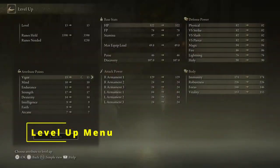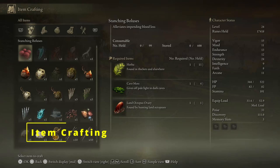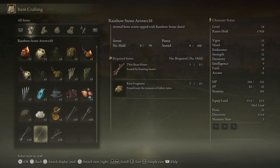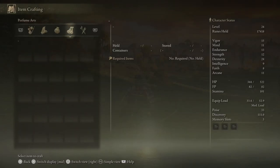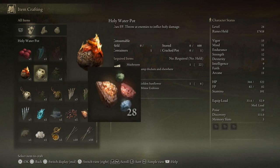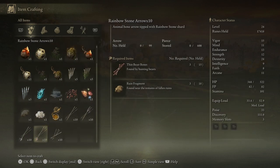In the level up menu, spend runes to gain levels — choose a stat to increase and notice various numbers turn blue indicating affected parameters. Raising a stat by 1 increases character level by 1; as level increases, the rune cost per level increases too. It is possible to reset and redistribute your stat points. For item crafting, you must first acquire a recipe via a recipe book and have the required materials. Notable early craftable items include fire pots, rainbow stones, bone arrows, and staunching boluses to alleviate blood loss.